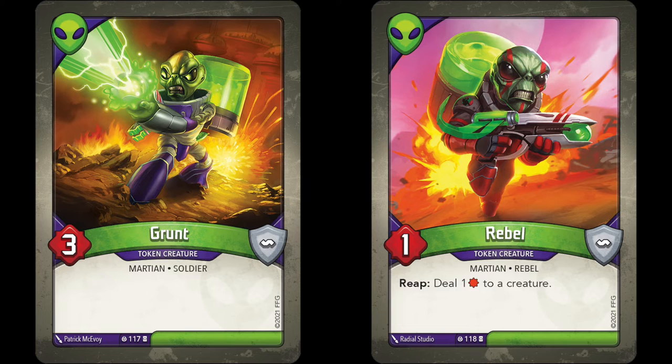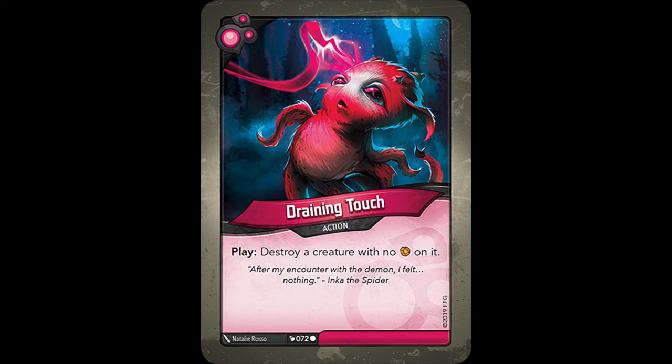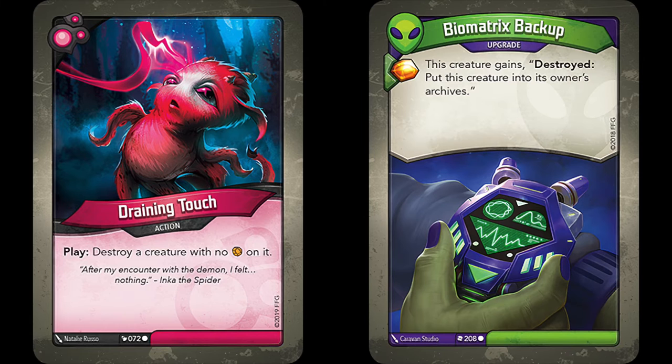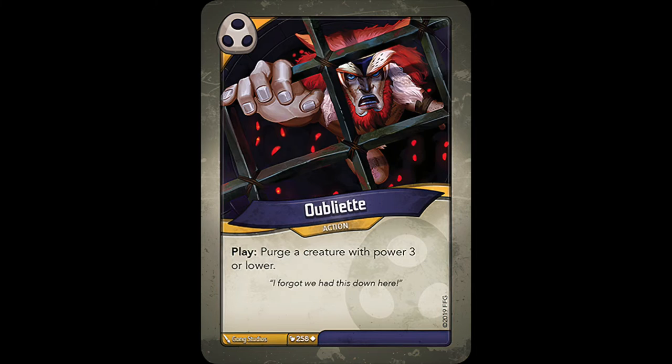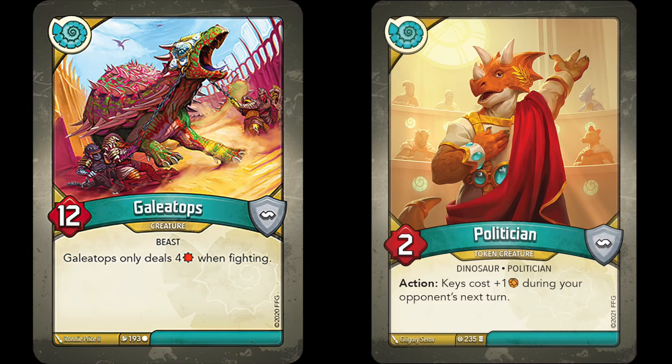When a token creature leaves play for any reason, it's treated just like a normal creature and is moved to the appropriate out-of-play zone. In most cases, such as it being destroyed, it'll go to the discard pile. But this means that token creatures can also be purged, bounced back to hand, or placed in the archives just like regular creatures. A card like Draining Touch will destroy the token creature and it'll be sent to the discard pile, unless there's an effect like Biomatrix Backup that sends it to the archives instead. Or if Lights Out is played, it could be put back in the hand, or Oubliette could purge it. All these interactions resolve in the same way they would for a regular creature.